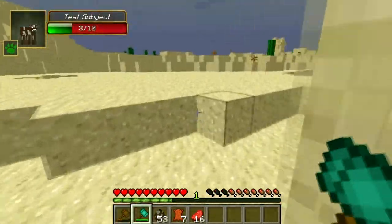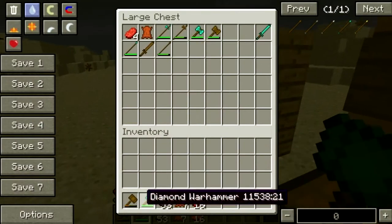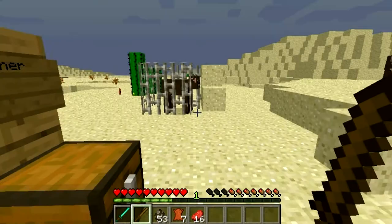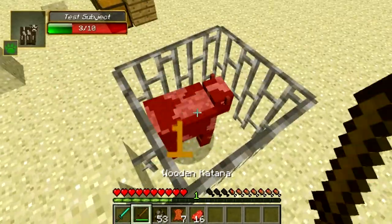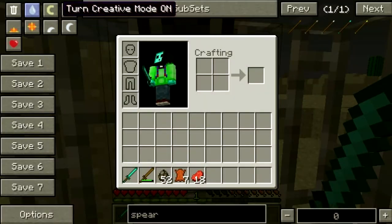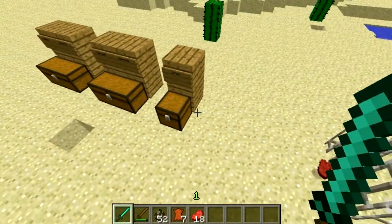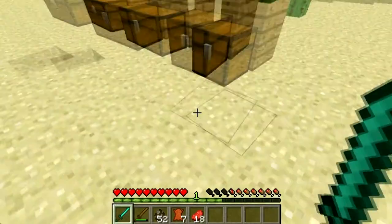And this is undamaged with seven hearts. And this is the katana. It's crafted like this — one stick, two wood. The wooden one does one heart of damage. Diamond does four hearts. I think this is faster, or has more durability.